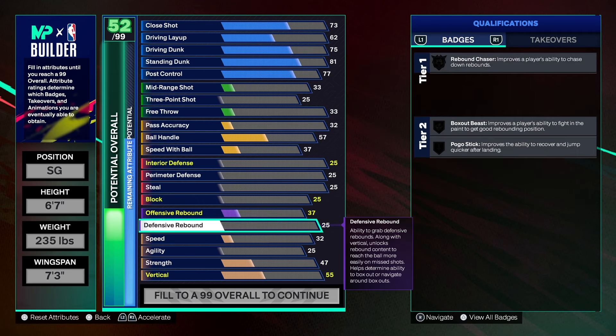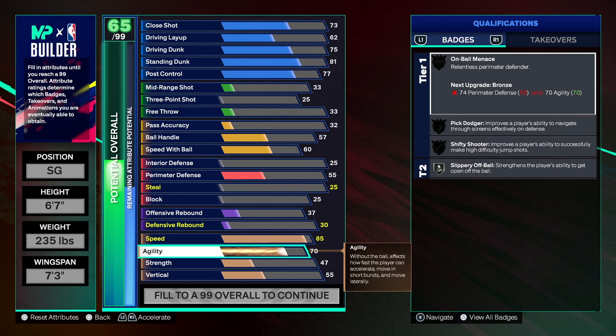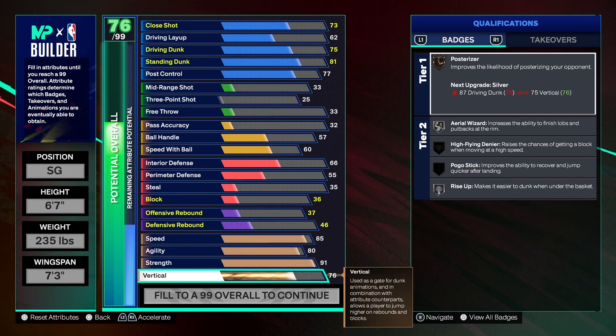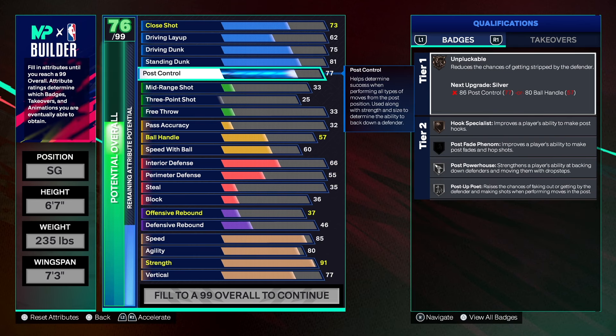Going down to the physicals — I've been playing with a build that has 85 speed lately and 85 speed is super legit. As far as agility, we're going to do 80 on that — pretty decent number. Strength is big on this build: 91 strength. We can't get the rebounding super high to get Hall of Fame box, but we still get Gold Brick Wall and Gold Box on this build, and we're going to be okay. As far as the vertical, we're going to get that to 77 — that's all we need.